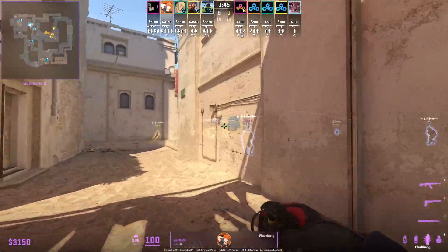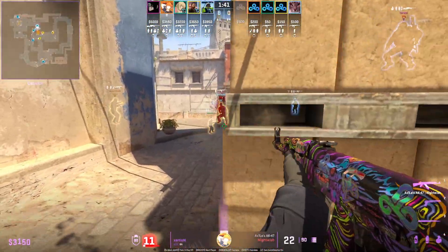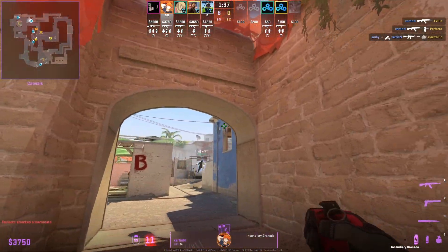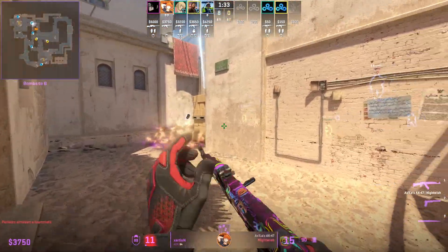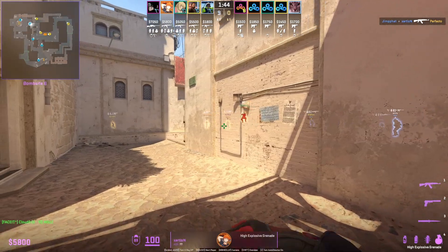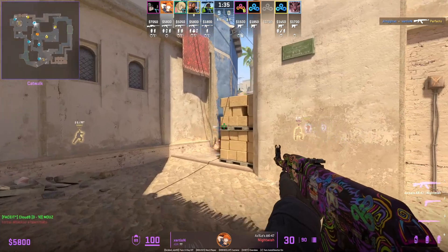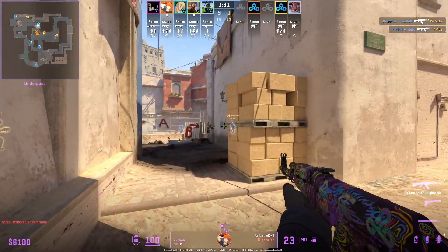The other position you're helping out as a short player is towards mid. In this clip we see Cloud9's knight going fast mid up catwalk, and Exertion throws the perfect flash over the wall to set him up with a 2K. He then easily turns around and focuses back on apps because there could be a potential B split. With the smoke dynamics, the Ts can fully smoke off connector, making it harder for the connector player to assist you, which puts more pressure on the short player.